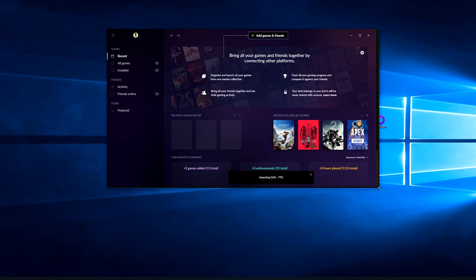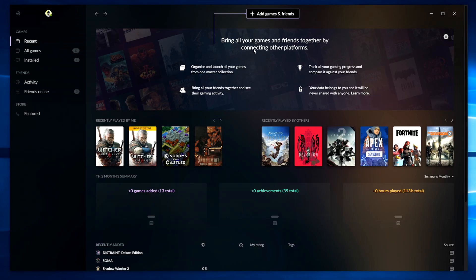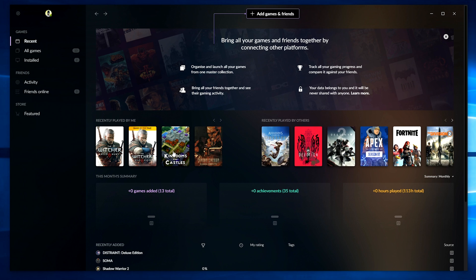Let's stretch that out a little bit. So we've got: add games, organize and launch all your games, track all your progress. Your data belongs to you and it will never be shared with anyone — that's great. So what do we have, what are we looking at? This is Kingdoms and Castles — that's all GOG games. It's recently played.